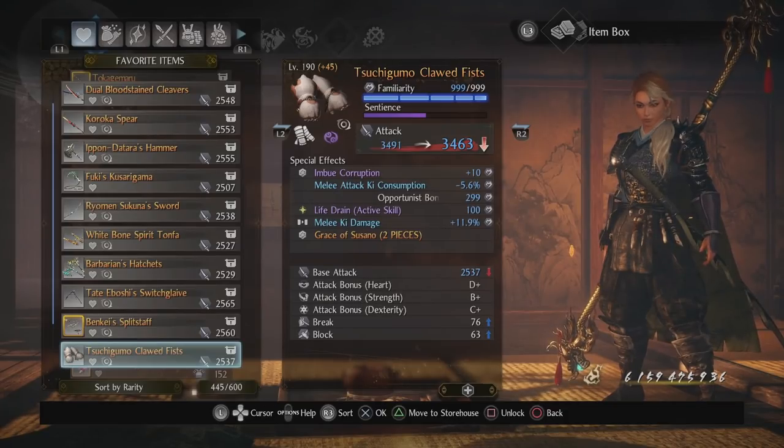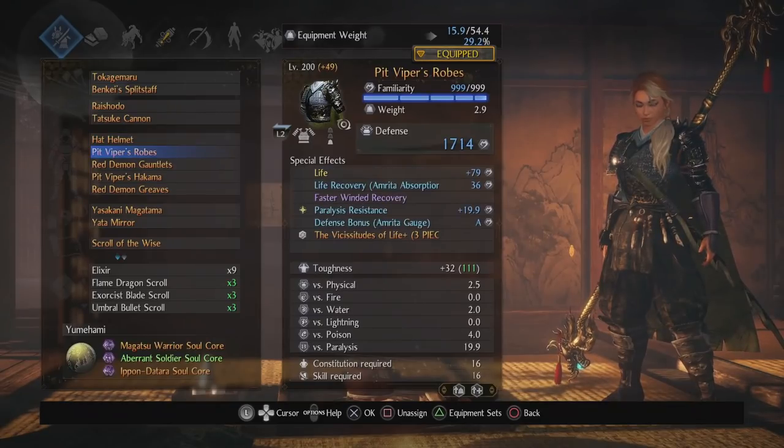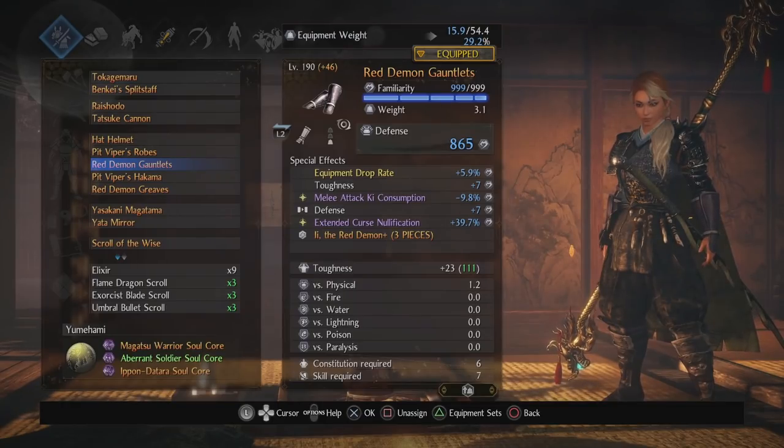That's pretty much it in terms of my gear. If there were things I could do to improve it, I would likely switch out the Pit Viper and Red Demon sets for that new grace in the Depths — Shinatsu Hiko's or something — where the seven-piece bonus is minus 30% melee attack ki consumption. I'm basically running a budget version of that, so if I got my hands on it that'd be pretty sick, but that's not for a while and honestly I don't really need it. It's pure luxury at this point.